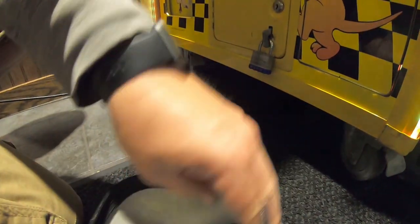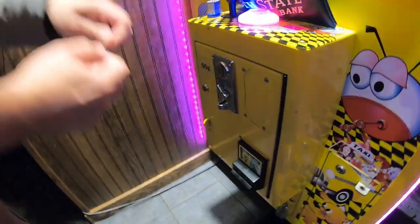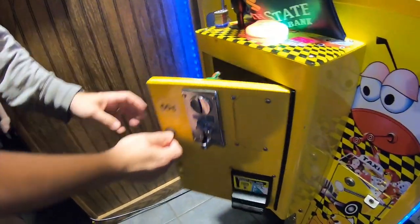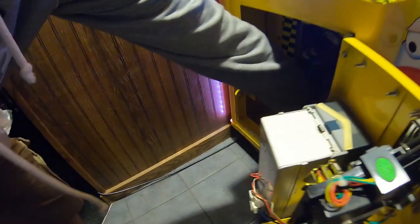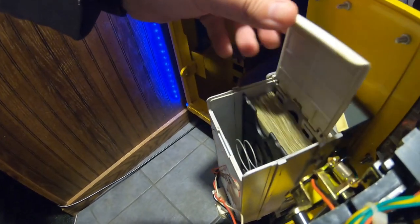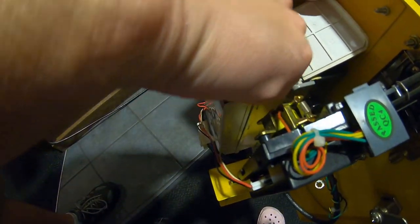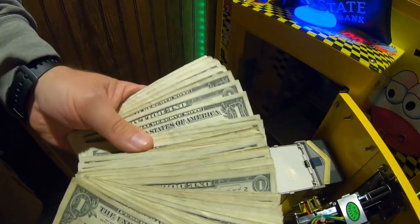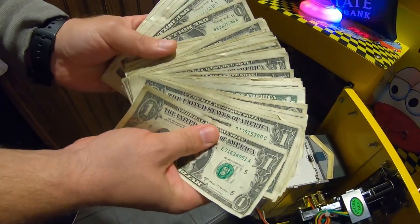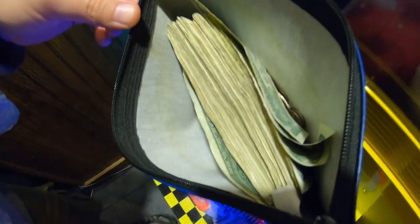Moving up to the bill coin door — we'll unlock that lock and check the total amount of bills. There was one gross sticky quarter in there too. Opening it up — more than I was expecting. Let's pull that out and fan it out — not too bad at all. Let's take this back to the shop and use our quarter scale and bill counter to get the total amount collected.